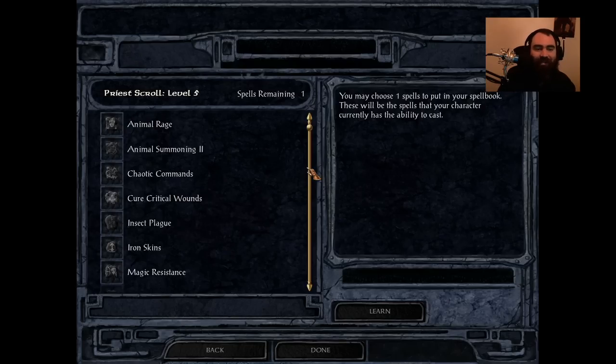We do have a tier list set up for every single spell. S tier spells are absolutely incredible — you should stock your spellbook full of them. A tier spells are situationally incredible or generally pretty good. B tier spells are okay or situationally pretty good. C tier spells are pretty crappy or there's really nothing else to take. And then finally at the very bottom are RP tier spells where, unless you're actively roleplaying, there's really no reason to ever take those spells.